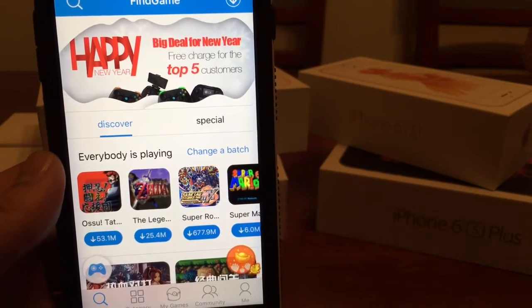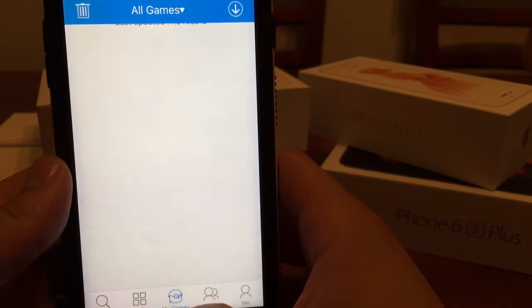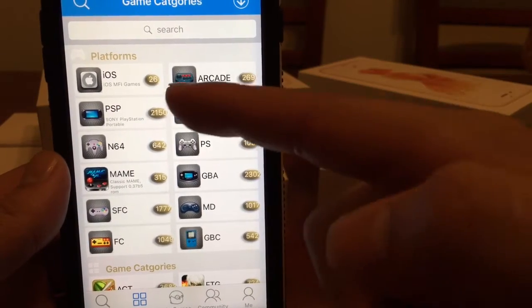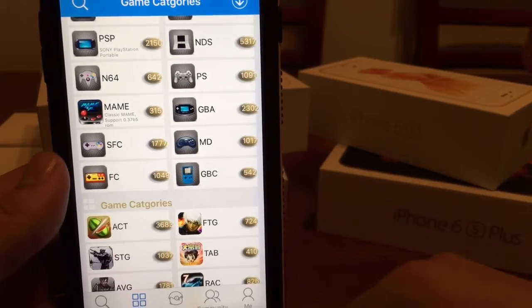Here's pretty much the main hub for everything. Under 'My Games' is where everything's going to be stored. We can go under different categories — these are the different emulators that you can play off of. They have PlayStation Portable, Nintendo DS, Nintendo 64, all the way to Game Boy Color.